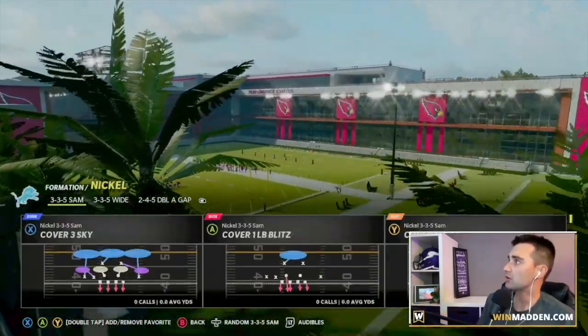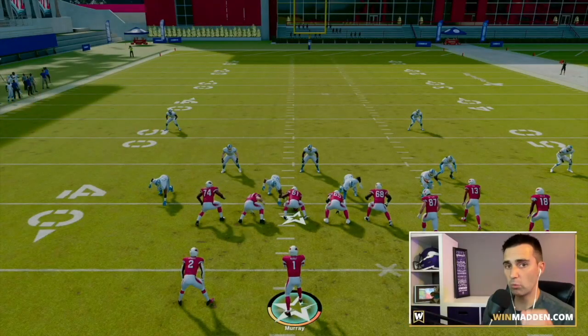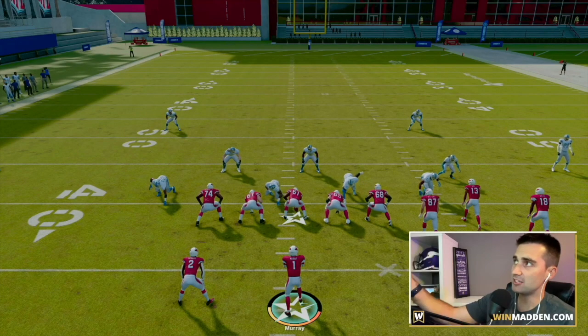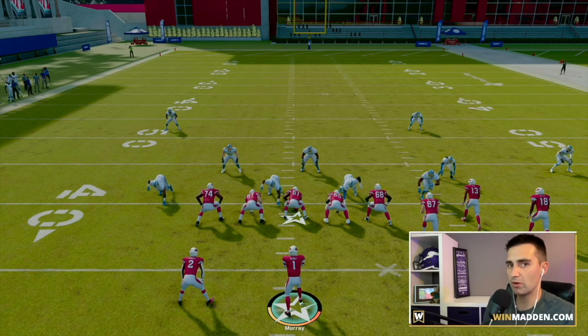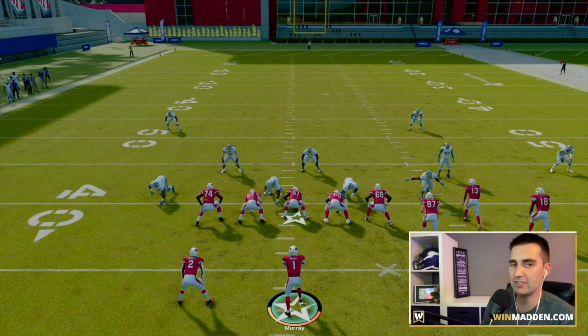We're going to go into gun bunch verticals, and on defense we're going to start with cover three sky from the Lions playbook. The only criteria to make this play work is you need to be running your bunch towards the wide side of the field. I've got the ball stationed on the left hash mark, and our bunch is towards the wider side — where there is more grass, more field. That's the only criteria you need.